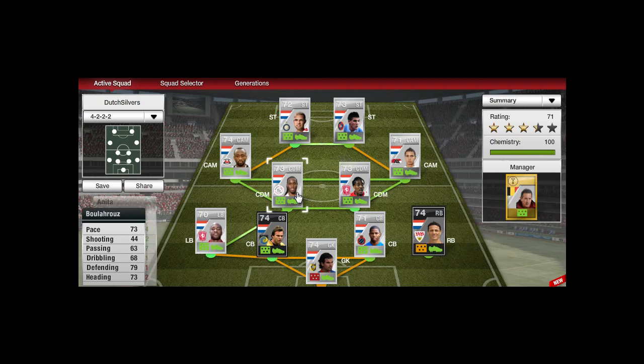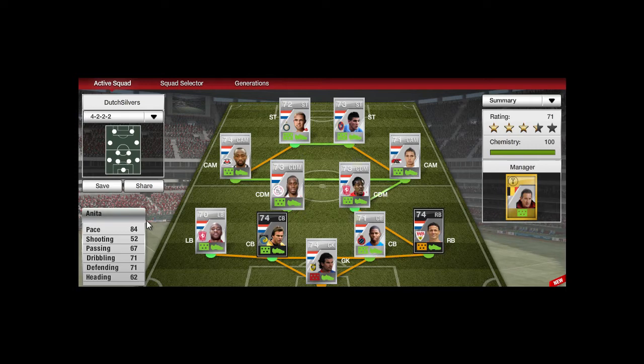Our first centre defending midfielder is Anita. Nice pace, decent defending, decent dribbling. This guy is kind of like a vacuum cleaner because he is all around the field — sometimes up front and sometimes in the box helping defend. The shooting stat says 52, but it's so powerful it's unbelievable. I don't know what EA have done there.